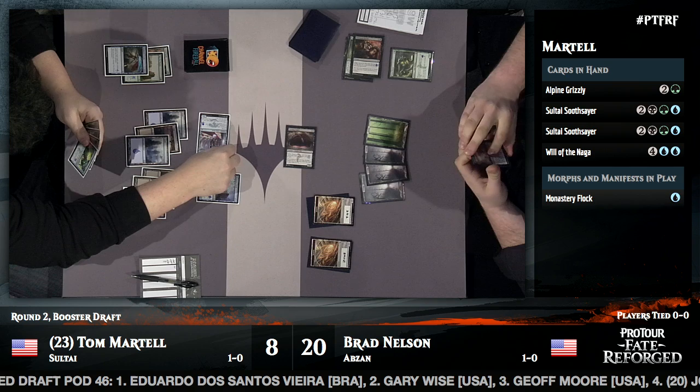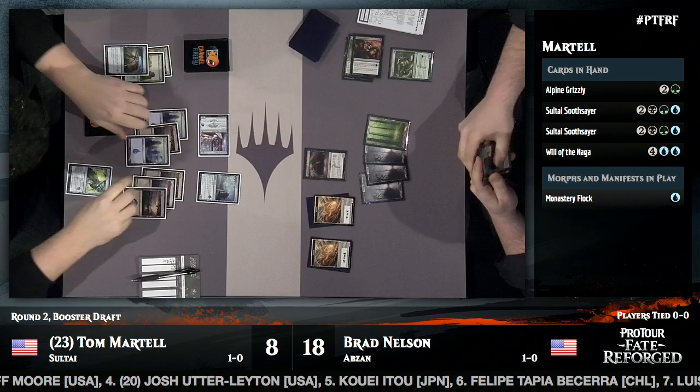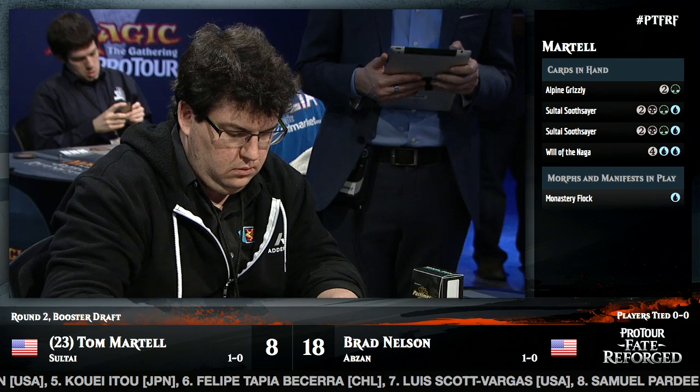Tom decides to get in with the Lotus Path Djinn this turn, which probably indicates he's going to cast Will of the Naga. It is an instant — he wants to do it on his opponent's turn so Brad doesn't untap this turn and doesn't untap those creatures next turn either.